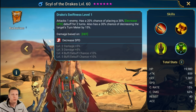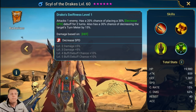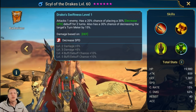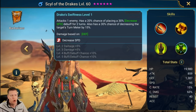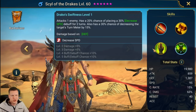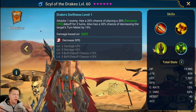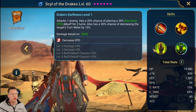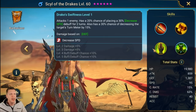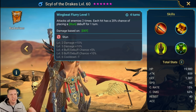The A1 attacks one enemy with a 20% chance of placing a 30% Decrease Speed debuff for two turns, and also a 30% chance of decreasing the turn meter by 15. We can book that up to a 50% chance of decreasing the turn meter and a 40% chance of placing the Decreased Speed. This could notably be good in Spider or Fire Knight where keeping their speed down and lowering turn meter consistently is imperative, and also in the arena on a defensive team.